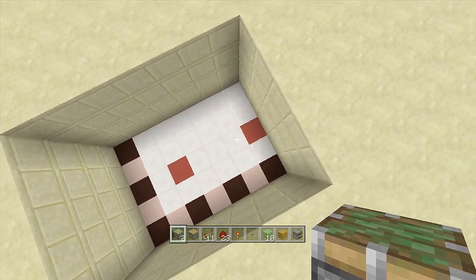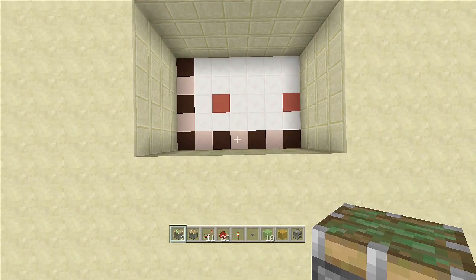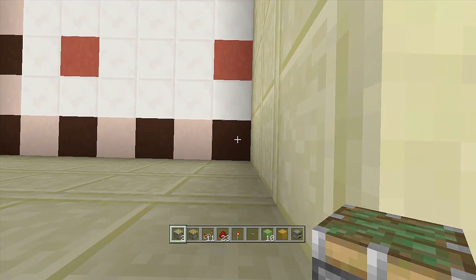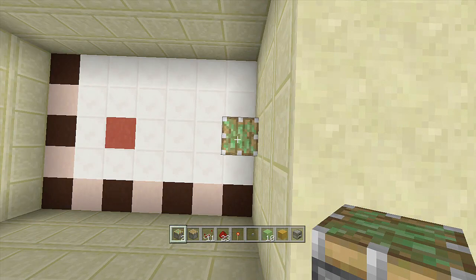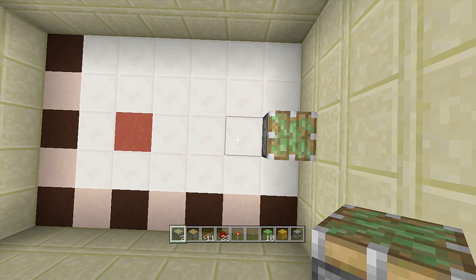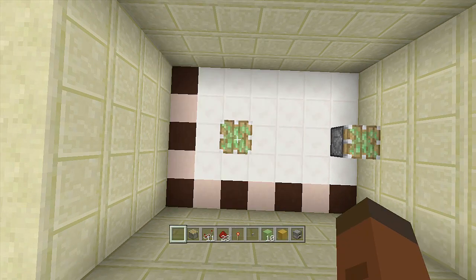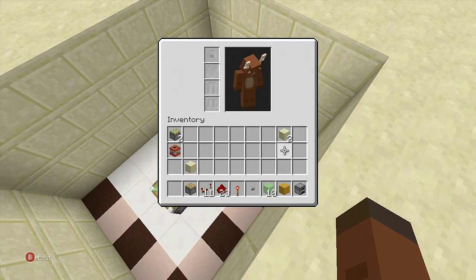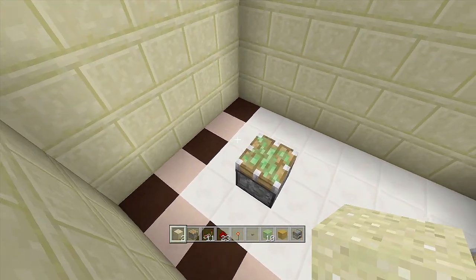Once you've gathered your resources and set up your seven by five spacing, the red stained clay marks exactly where our pistons go. Come to the bottom right corner and count up three blocks — one, two, three — and place a sticky piston here. Then count over five blocks from this sticky piston — one, two, three, four, five — and place your other sticky piston right here.